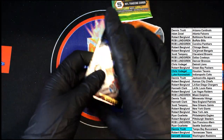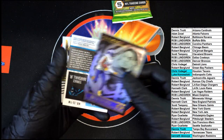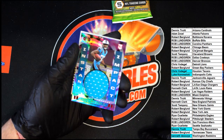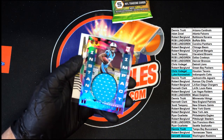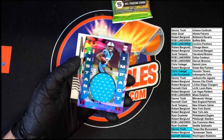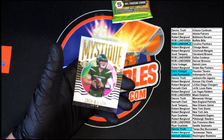All right, Courtland Sutton, Jacob Harris rookie, Justin Jefferson. And then behind that we've got a jumbo patch or jumbo relic — Terrence Marshall Jr. rookie Instant Impact — that'll be going to the Panthers. Rob L, that will be coming to you. And up on the back, Zach Wilson rookie Mystique for the Jets.